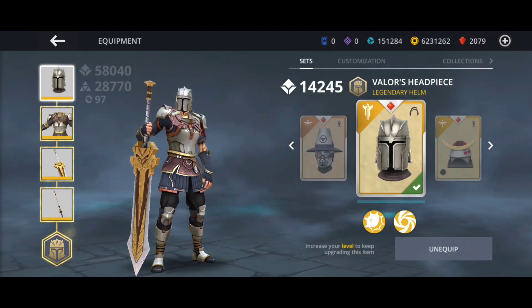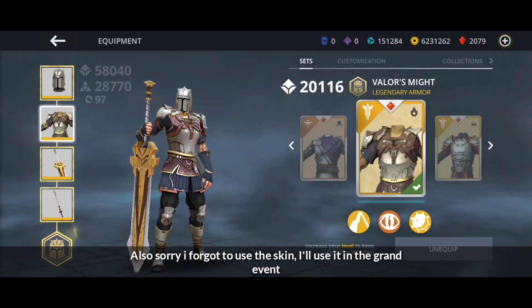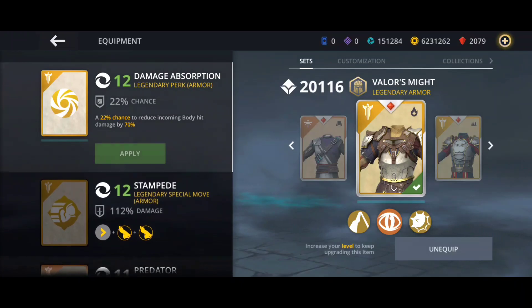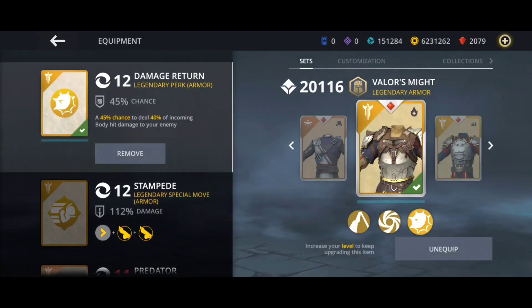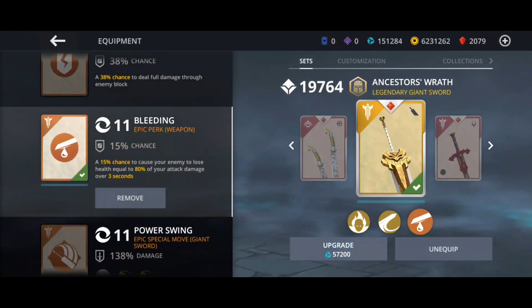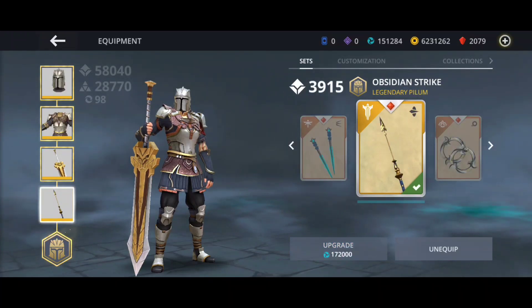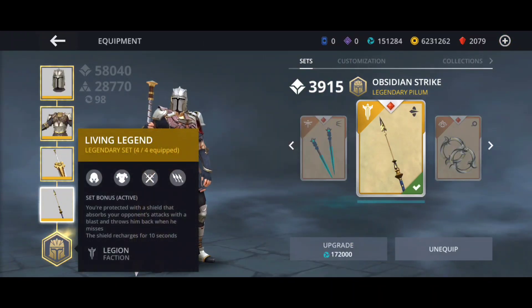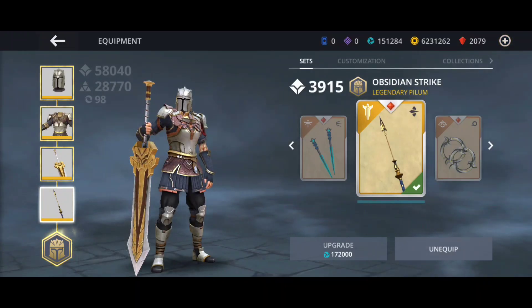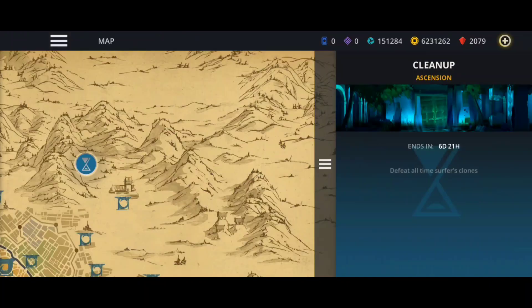These are all the perks I have. I have damage return and damage absorption on the helmet. On the armor I have rock, and I'm going to change predator for damage absorption, and I also have damage return. On the weapon I have berserk, shadow burn, and I'm going to switch out the epic special move. We also have the deadly ranged weapon, the Obsidian Strike, and its ability that gives us a shield every 10 seconds.